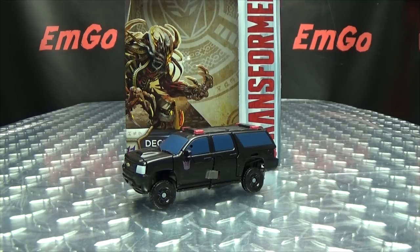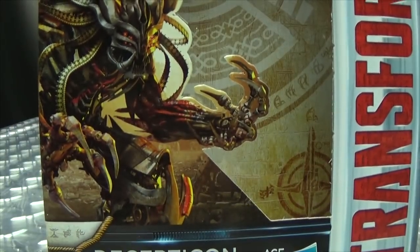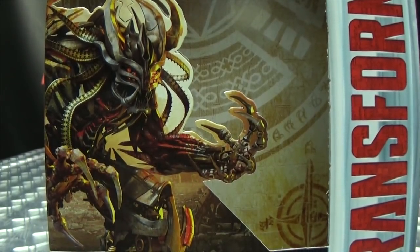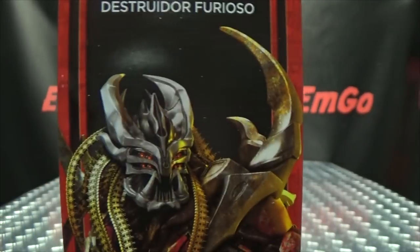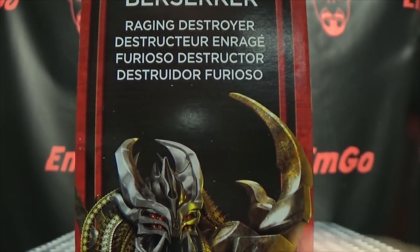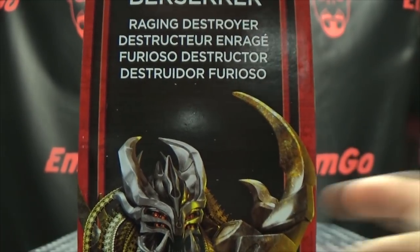So here we are, and there he is, and first and foremost as always, we'll take a quick look at the packaging. Right up front here we have a very cool image of Berserker — I dig that — big Decepticon logo right there. In the background you have a nice image of Berserker, very cool looking, and of course you have your two-word bio: Raging Destroyer.